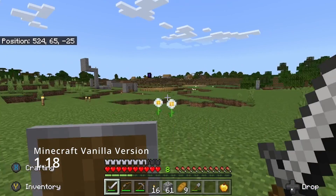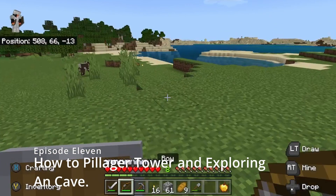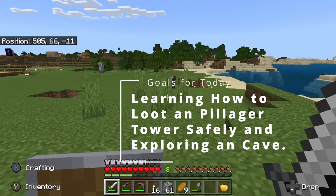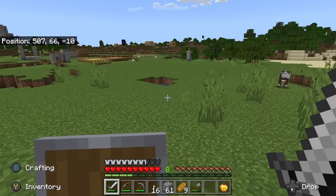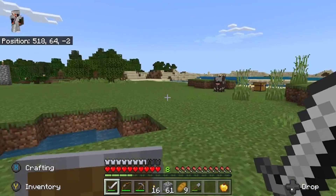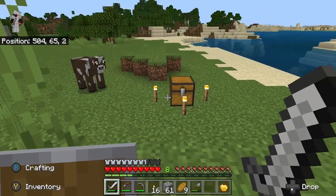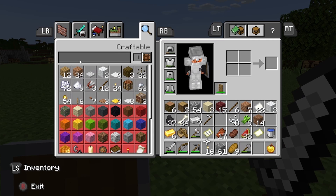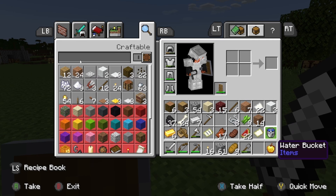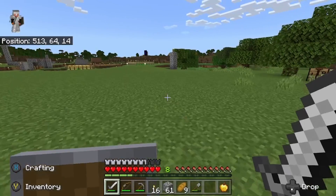Today we're going to explore a cave around this house real quick. And then, like we saw in episode 10 — which was an exciting episode — there was a pillager tower. So we're going to give tips and tricks on how to handle and take over a pillager tower. I've already kind of geared up and gotten cobblestone, food, and a golden apple, which gives you extra health and regen.